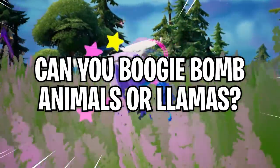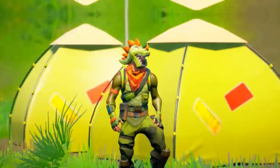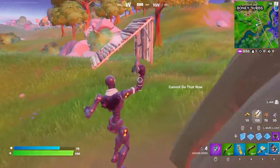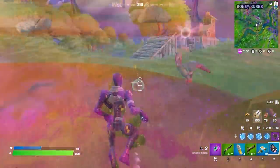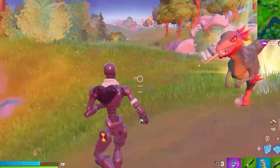Can you boogie bomb animals or llamas? With the Unvaulted LTM available last week, we tried out the classic unvaulted boogie bomb. We tried it on a raptor and a frog — they actually got the boogie symbol above them, but they didn't start dancing. Then we tried it on a loot llama, and it didn't work either. The myth is busted. I just really wanted to see a dinosaur bust a move.